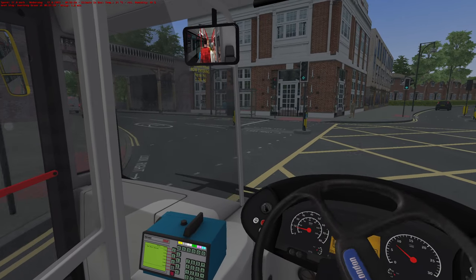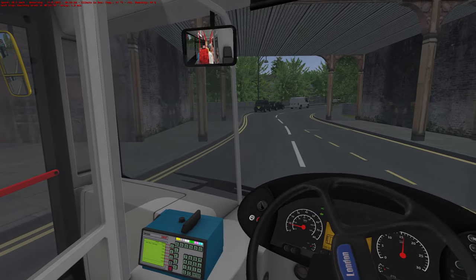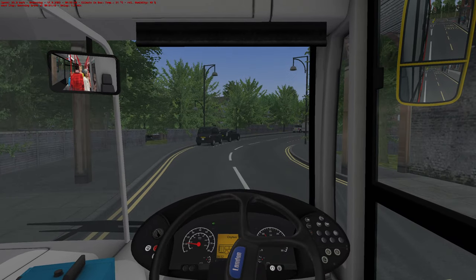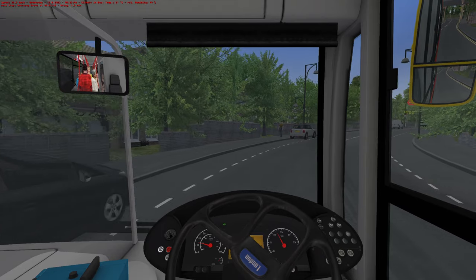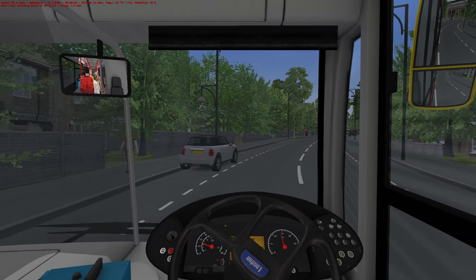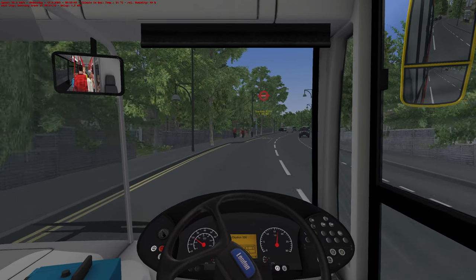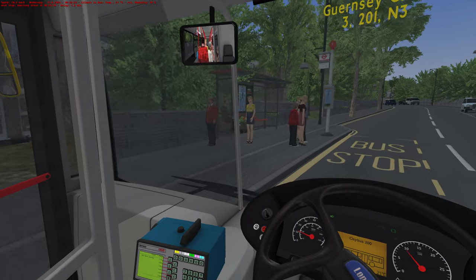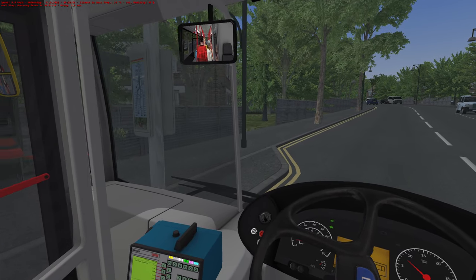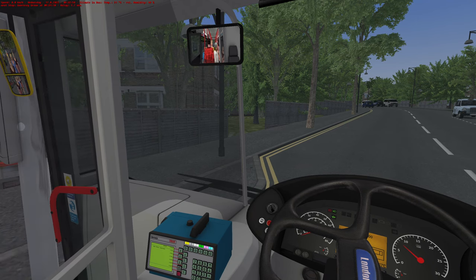Oh, here we go — is this the low bridge? Oh no, it's not. This isn't the low bridge because you can get the 3 under here, and the 3 is always a double-decker. Oh, there's a train going over by the sounds of things. From Herne Hill, I think it's Thameslink, isn't it? Maybe Southeastern — maybe Southern. It's definitely Thameslink, I know that much.